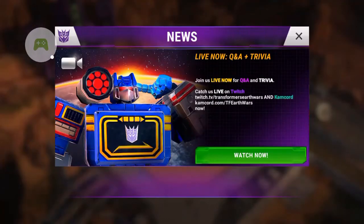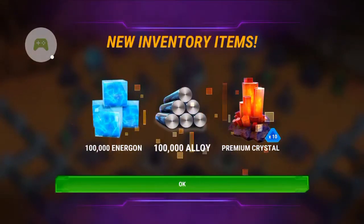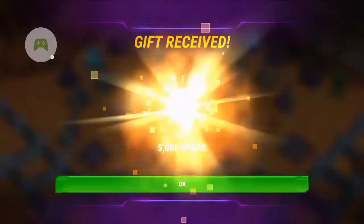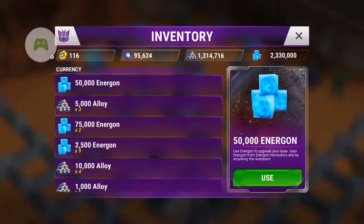This new update had Ultra Magnus and Galvatron graphics in there. So here are my items I got: 100 energon, 100,000 energon, 100,000 alloy, 10 premium crystals, and 5,000 spark.